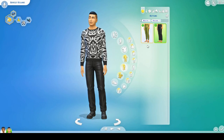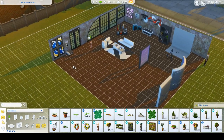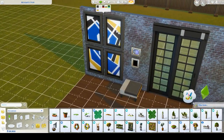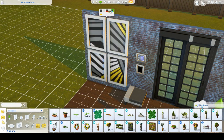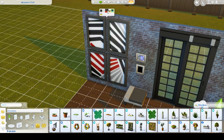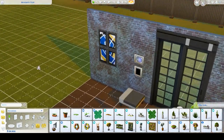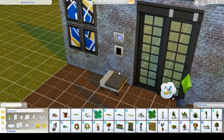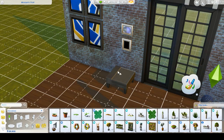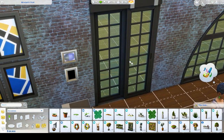Now we jump into build and buy. I've placed all the items in a little set area. First, we have this four-frame wall art piece that comes in a whole bunch of different colors and patterns — I like them all honestly and will probably use them all. You can downsize them, which is good because it's kind of obnoxious at full size. Then there's this little table that comes in a whole bunch of swatches — I can really see myself using this item a lot.